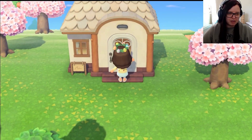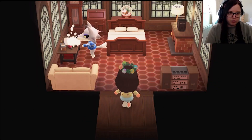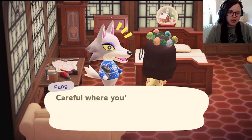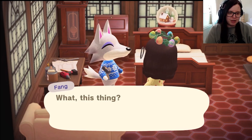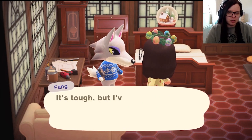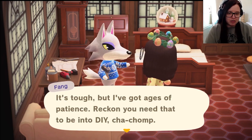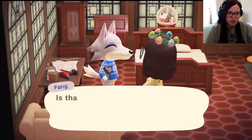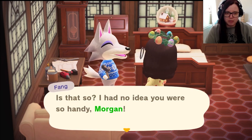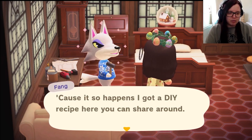Let's go say hello to Fang — he's in his house crafting today. He's making a pot. He says it's tough but he's got ages of patience, and you need that to be into DIY. I think we already know how to make a pot — it was one of the recipes we got when building the houses. So that's two recipes in a row that we already knew.